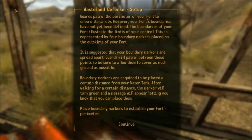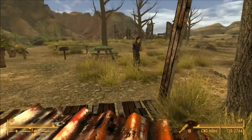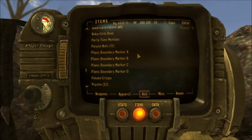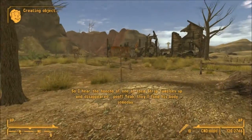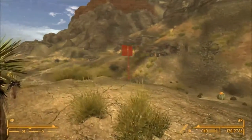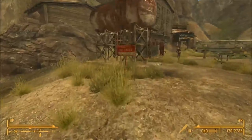Recruit one guard from your barracks. Guards patrol the perimeter of your fort to ensure its safety. However, your fort's boundaries have not yet been defined. The boundaries of your fort illustrate the limits of your control, represented by four boundary markers placed on the outskirts of your fort. The boundaries are pretty important - it's determined by turn distance from your water tank.